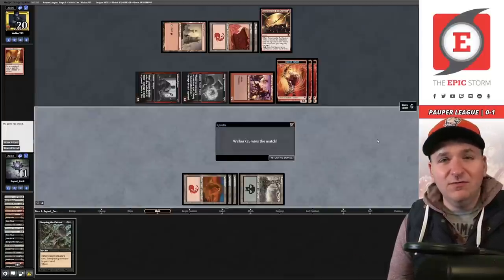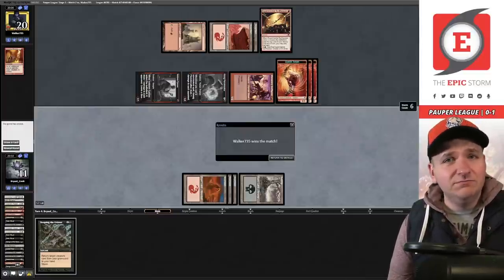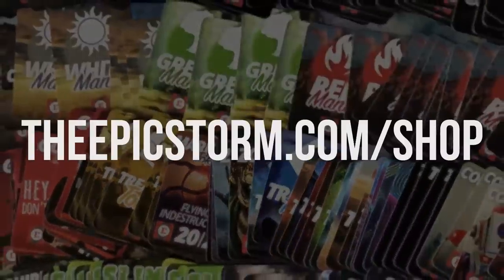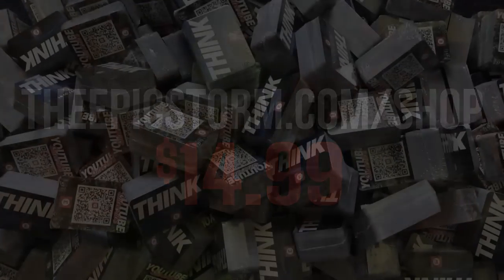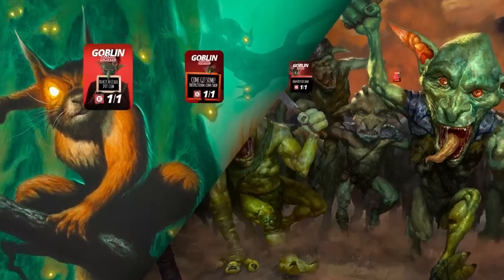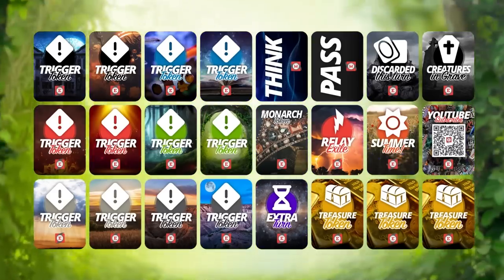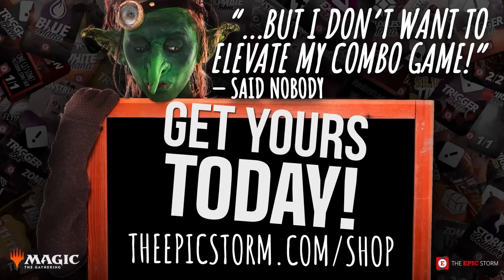It stinks but we're zero and two. I don't know if that's a fault of the red list, but I'm going to keep on playing. It might just be that Faithless Looting isn't actually what we want, and then I've learned something. Three matches left — hopefully I can win them. Looking to make playing your favorite combo deck much easier? Look no further than the Epic Storm mini token combo pack, available at theepicstorm.com/shop for $14.99. This token pack comes with 84 double-sided tokens including storm and mana tokens, goblins, squirrels, and slime. Stop by theepicstorm.com/shop.